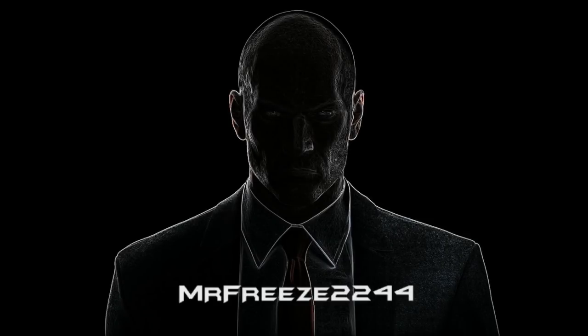Yo what's up freeze army and welcome to the second episode of the fast way to obtain series. In this video we will be covering the fortune teller disguise in Marrakesh. In the previous video we already covered the helmet Kruger disguise, and in the comments section the most requested disguise to cover next was indeed the fortune teller disguise in Marrakesh.